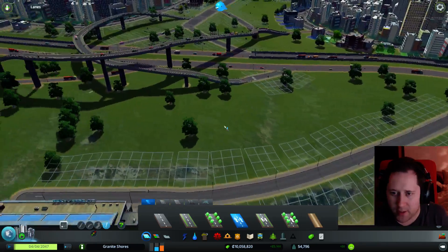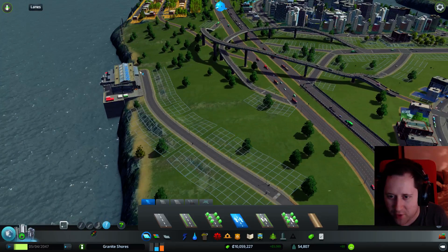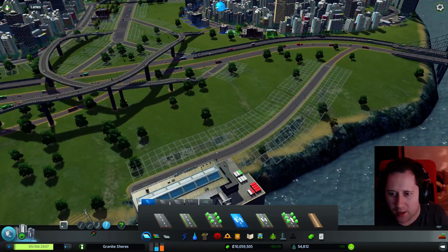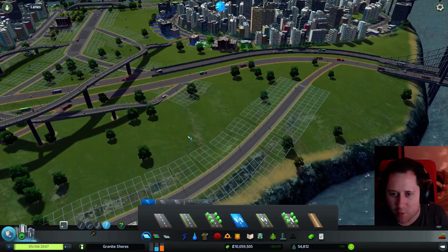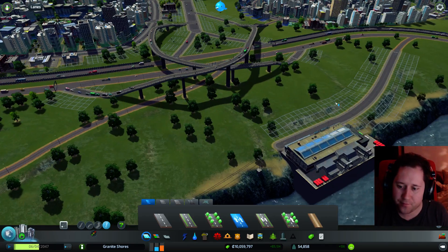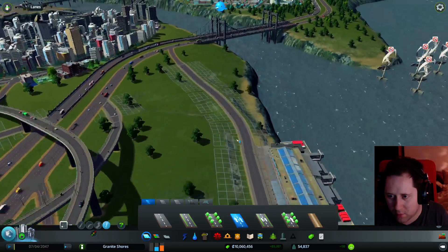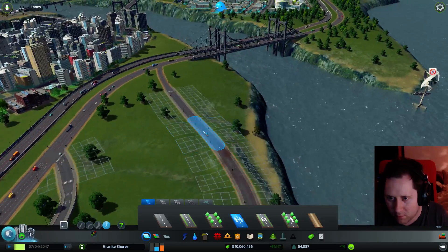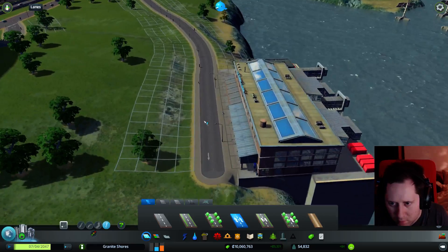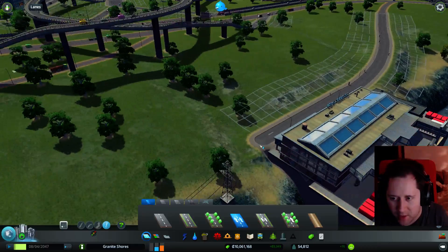I'm thinking basically... I'm trying to think, two-way, one-way. There's almost no reason for this to be a two-way road right now — it's just not serving any purpose. Because basically that's going to be one-way going out, it's going to be one-way coming in, it's just going to go out and around. For some reason, though, this is a two-way section. I hope this doesn't get really confusing.